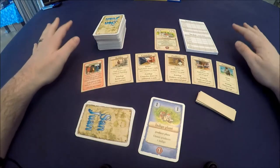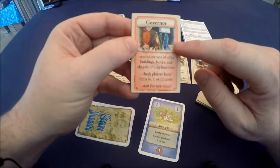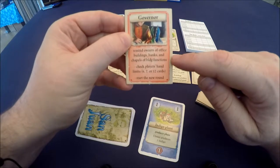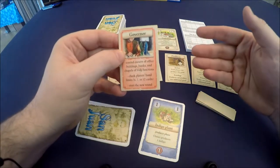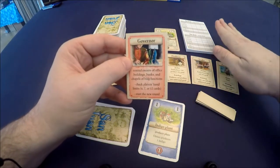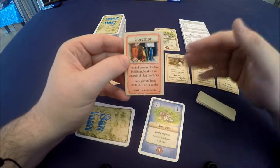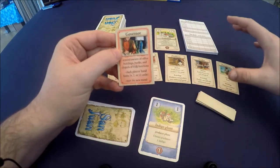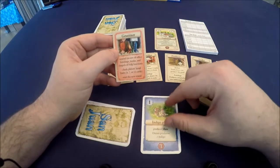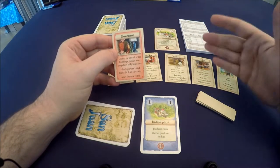Each round somebody is going to be the governor — essentially the first player. Their job is to remind owners of office buildings, banks, and the chapel of their building functions. For example, if you have a chapel you can take a card out of your hand and put it underneath the chapel, and that card at the end of the game will be worth victory points. If you get it early on you could get 8, 10, or 12 victory points. You win by adding up victory points, and the person who builds their 12th building triggers the end of the game at the end of that building phase.